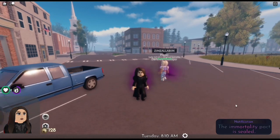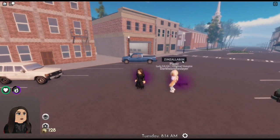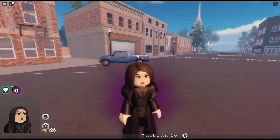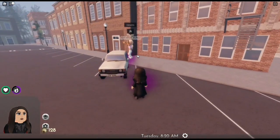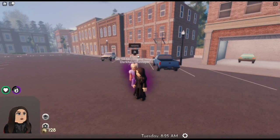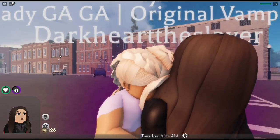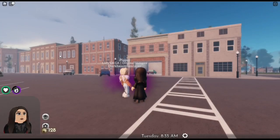As you can see, it now says 'the immortality pact is sealed,' which means I am now immortal. You can see the purple aura, which means I'm linked to Dark — so if Dark dies, I will no longer be immortal. As you can see, if Dark punches me I do lose a bit of health, but it instantly regenerates. Even if you reach zero HP with everyone in the server attacking you, you will not die — you'll just regenerate health.